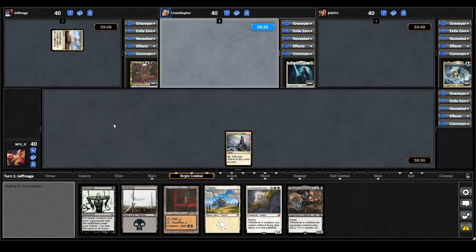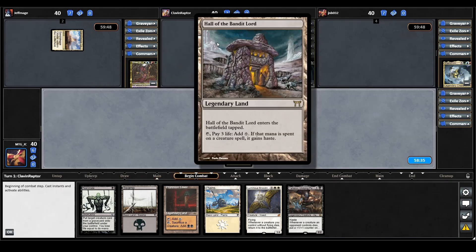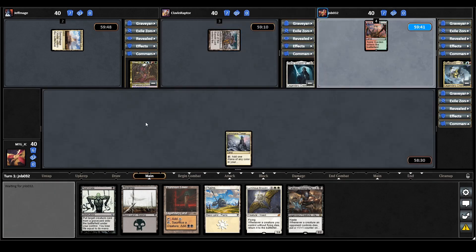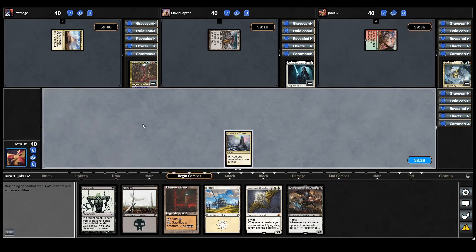Sliver Queen just plays a tap land for turn and that is them done. Odrick also plays a tap land — it's a Hall of the Bandit Lord, so they're going to be able to give a creature haste at the cost of some life, and that's them done. Maelstrom Wanderer plays a land for turn but just leaves it there.